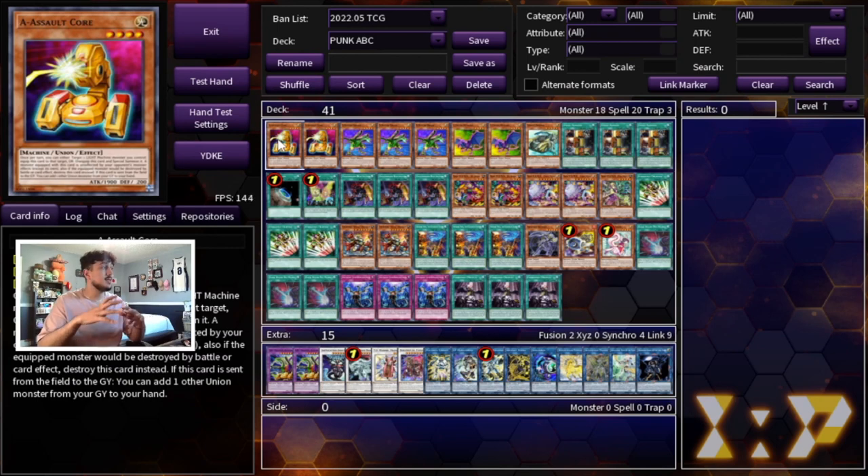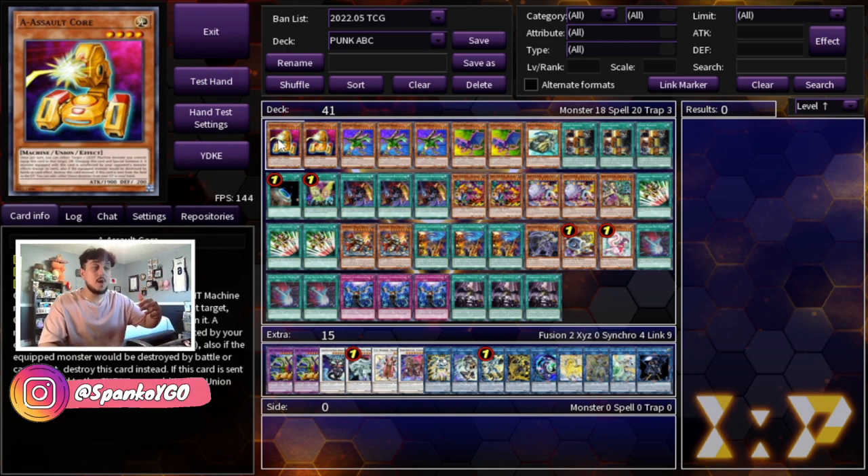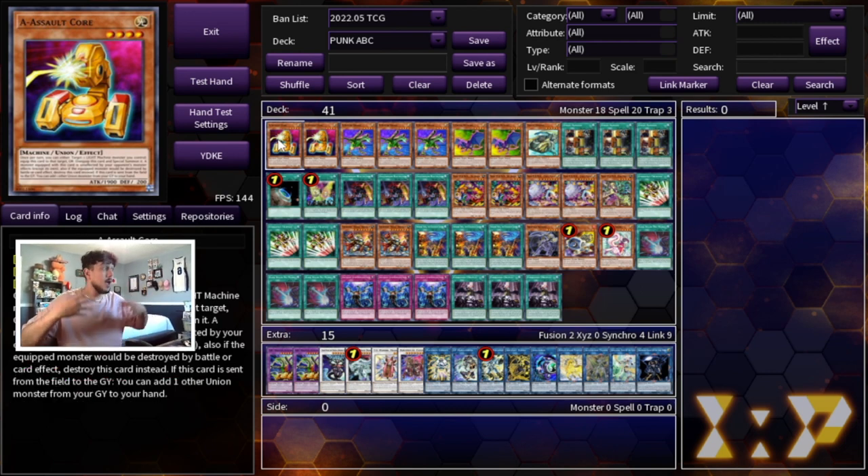I don't want to keep you guys waiting for too long so with that let's get into some combos. In yesterday's video I showed you guys this ABC punk list that I've been working on — I think this deck is very powerful and it can keep up to speed with today's meta game. In today's video I'm going to show you guys some test hands to show what the combos and end boards look like.